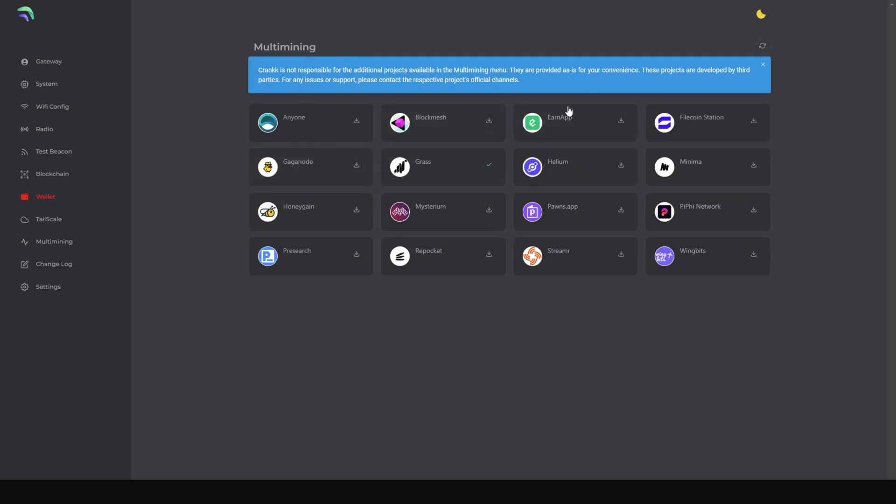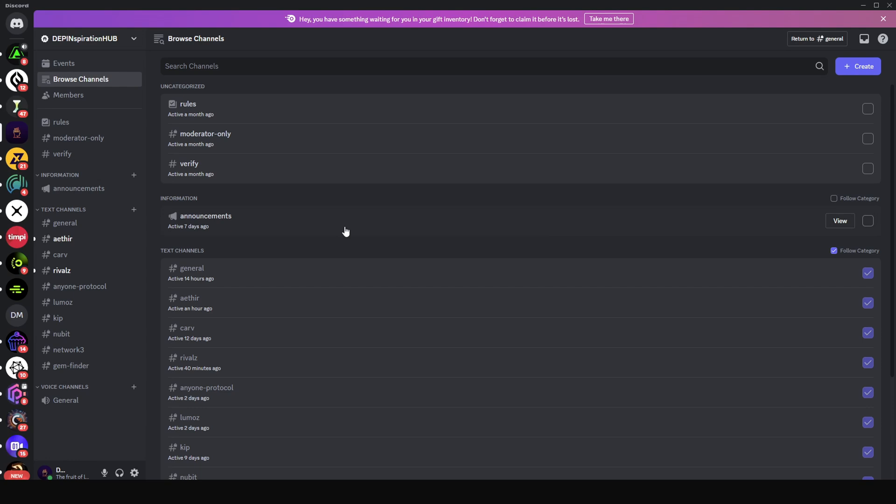That covers how to onboard your Helium miner — specifically the Gold Minted Rack miner — onto the Crank ecosystem. I can't go through every application here since each has specific requirements, but I'll be creating a series of tutorials covering how to set up each one. If you have any questions, drop them in the comments or join my Discord server where we discuss new projects and help the community troubleshoot. Thanks for watching and see you in the next one.